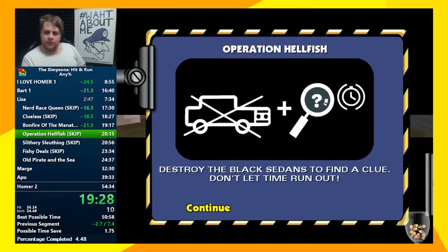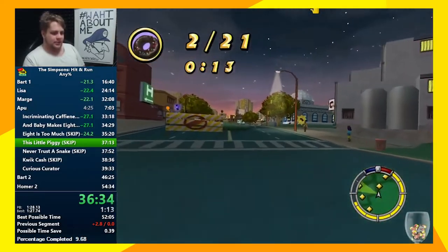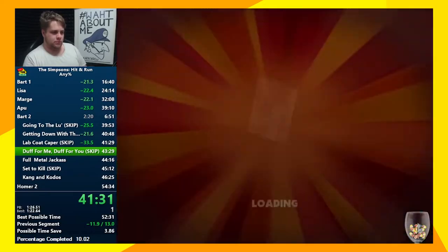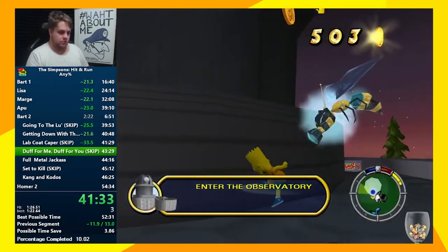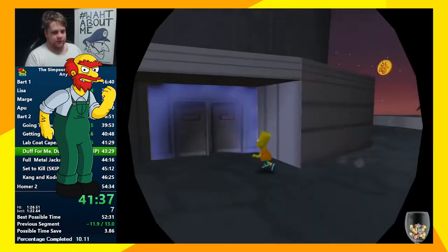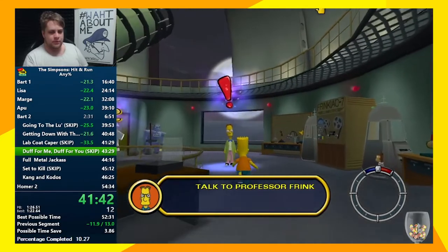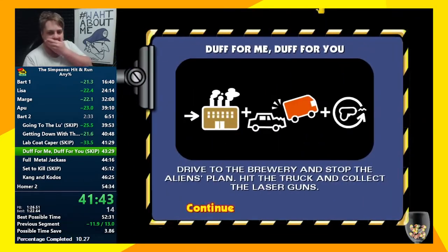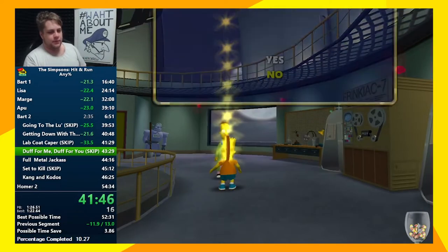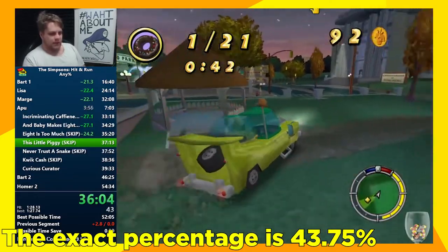Therefore this game is played in English. There's just one problem with the Spanish version of the game, but it's a major one. Whenever you enter the observatory in Spanish, the game has a 25% chance of just crashing. If the gag with Groundskeeper Willy and his pig plays when you're inside, the game will crash. And you have to go there twice — once with Lisa and once with Bart — so the odds of the run just passing away in front of your eyes are around 44%. So runners will play in English instead, the second fastest language.